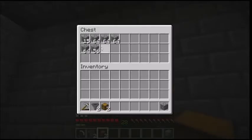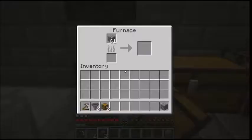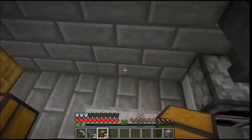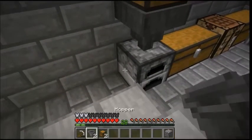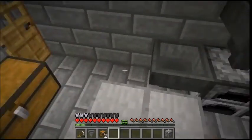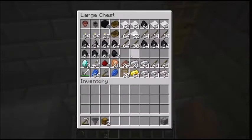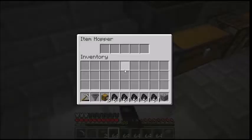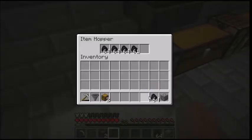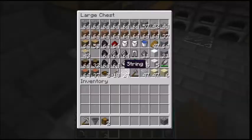That'll keep draining into it, going into the furnace. Then you can shift-click another hopper to the side here, and fill it with coal. And that starts going right into there too.